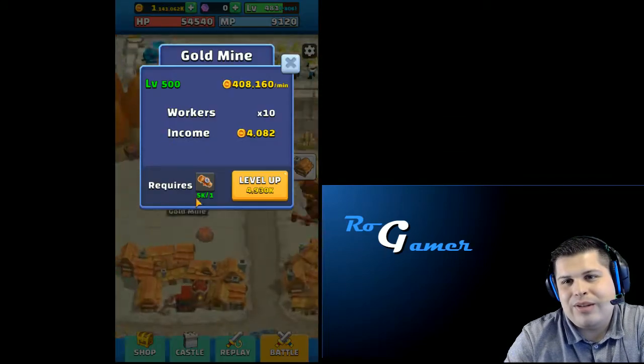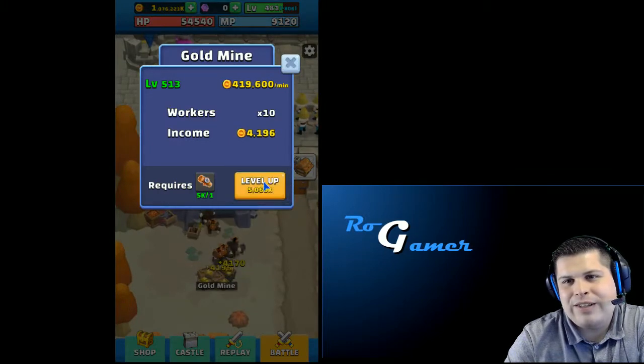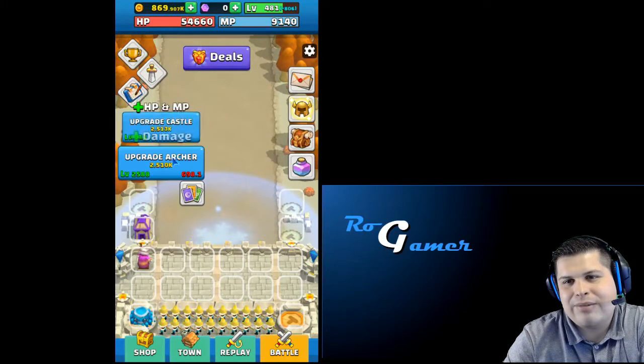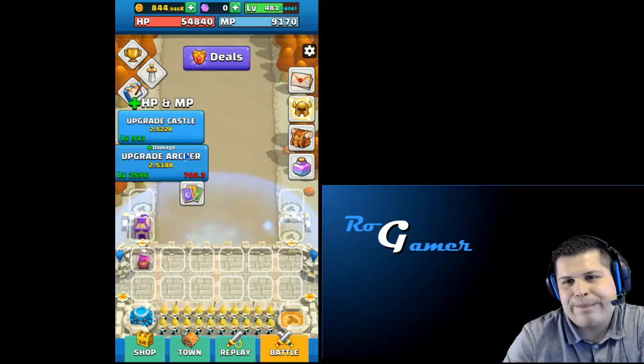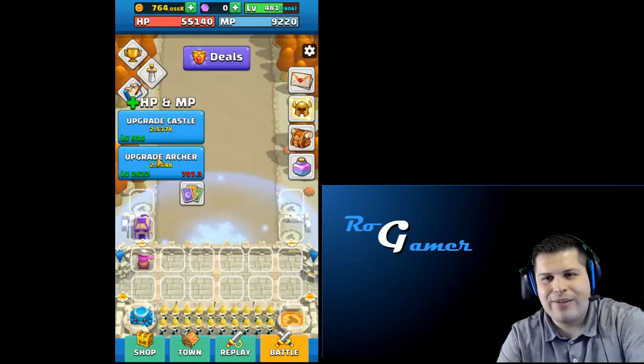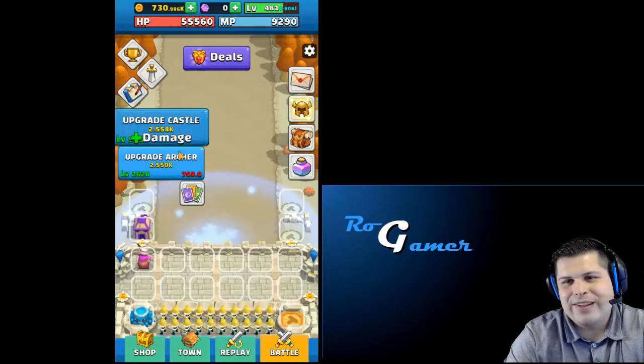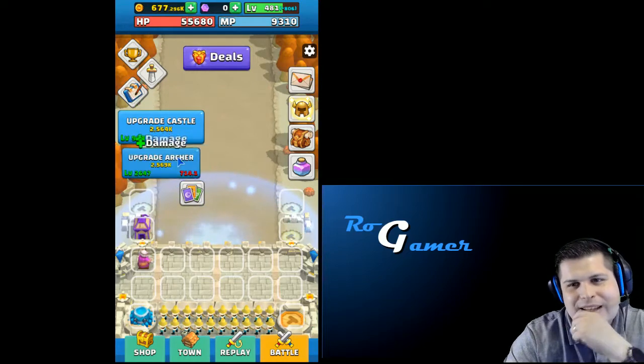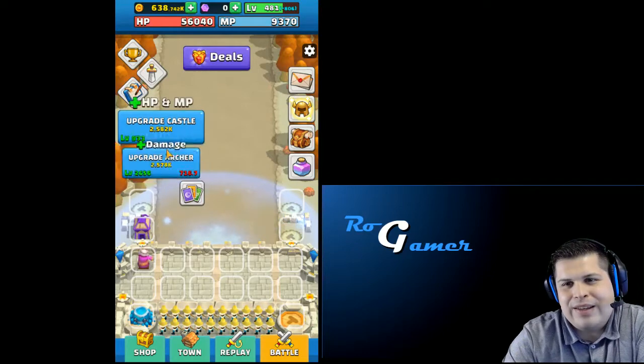I want to level up the gold mine every time by 50, so that we would soon have the max. That should be pretty soon that we are getting there maxed out. And now just upgrading the castle and the archers — that's everything what we do now. 2.5 million it costs already, that's a huge amount. And if you look, we got the archers already doing 720 damage.